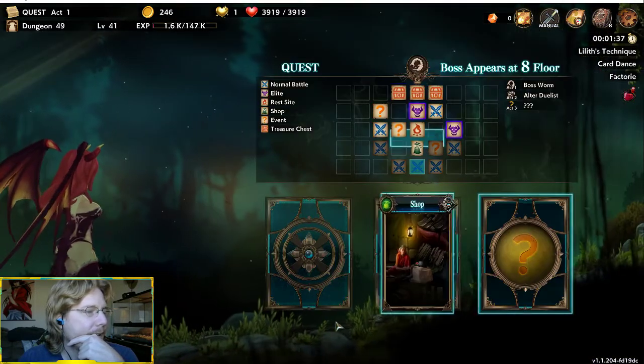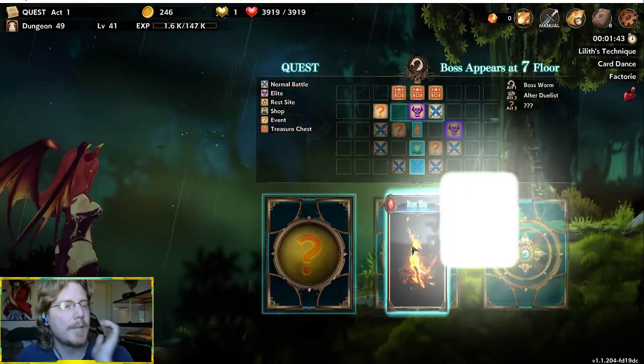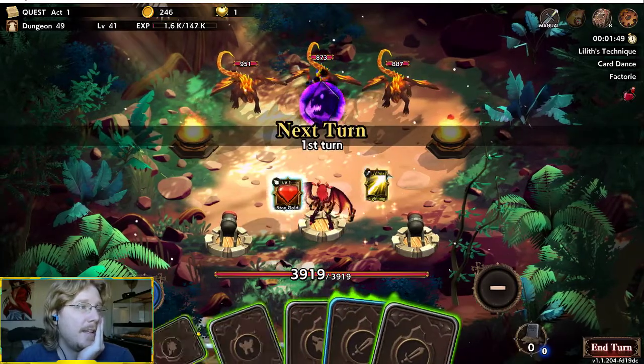It's a three-fucking-alpaca card — that's goddamn crazy. So we're going to upgrade Plasma Sputter and we're going to fight this elite, because elites are awesome and that's just where it's at.